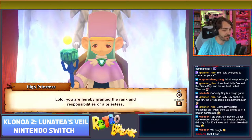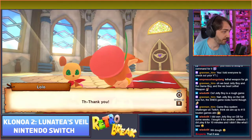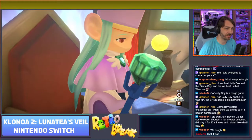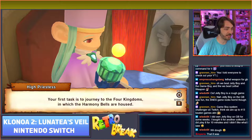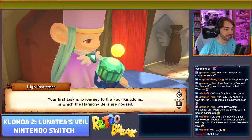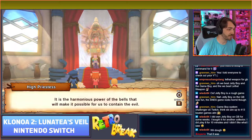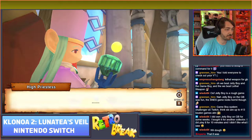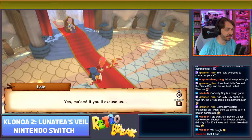Lolo is hereby granted the rank and responsibilities of a priestess, with great deeds expected from her for the sake of the world. This game makes a bit more sense that she's a priestess and not just some idol like in the first one - I didn't really know what was going on in the first game. Her first task is to journey to the four kingdoms where the harmony bells are housed, gather the power of the bells, and use that harmonious power to contain the evil.